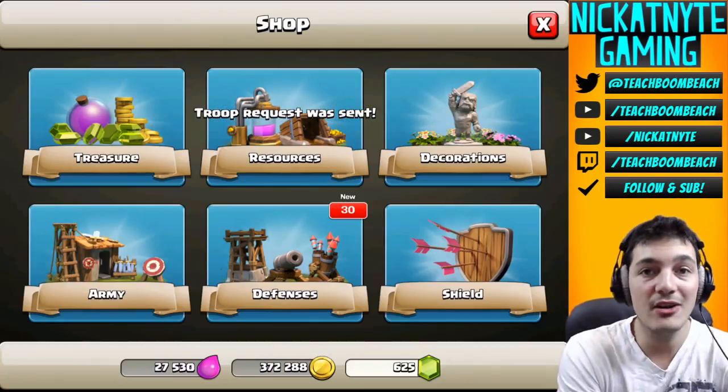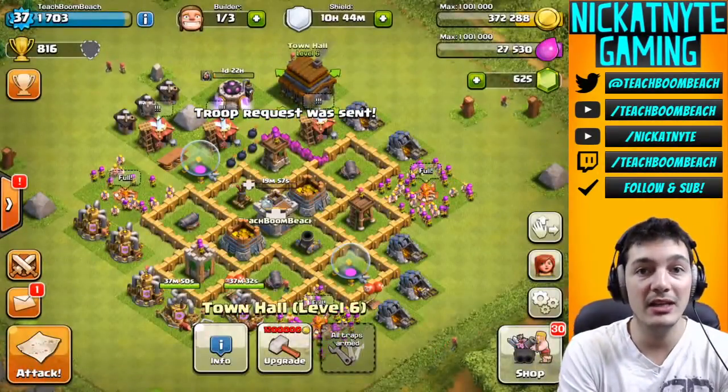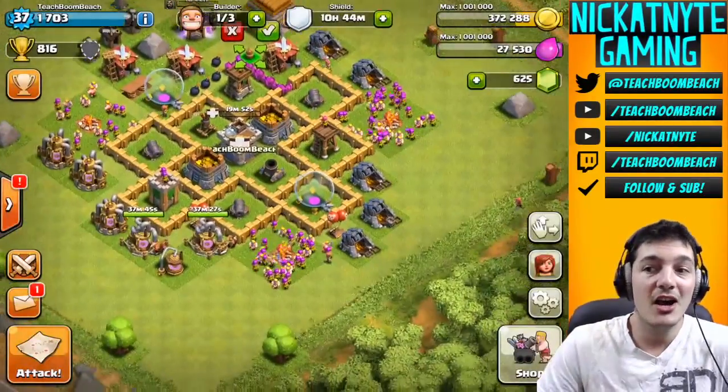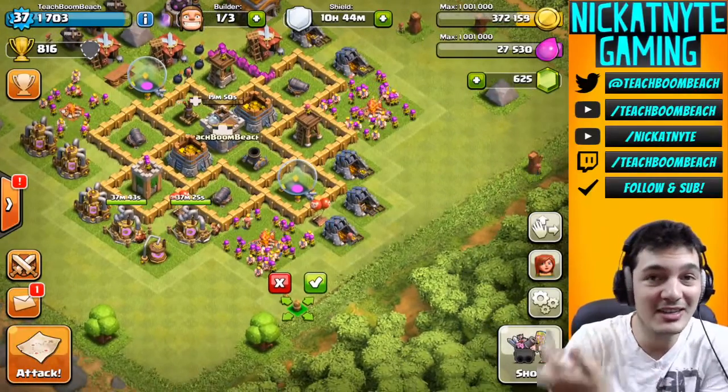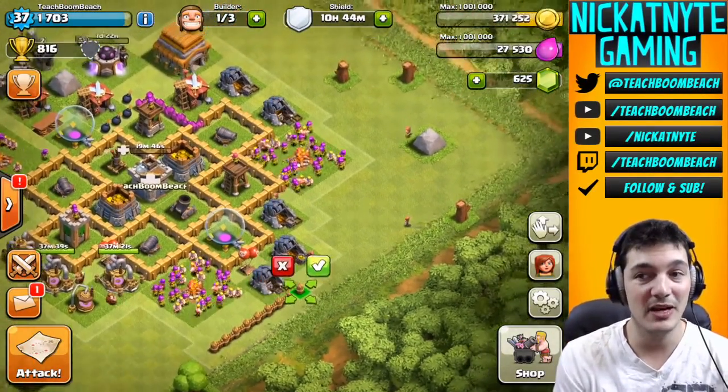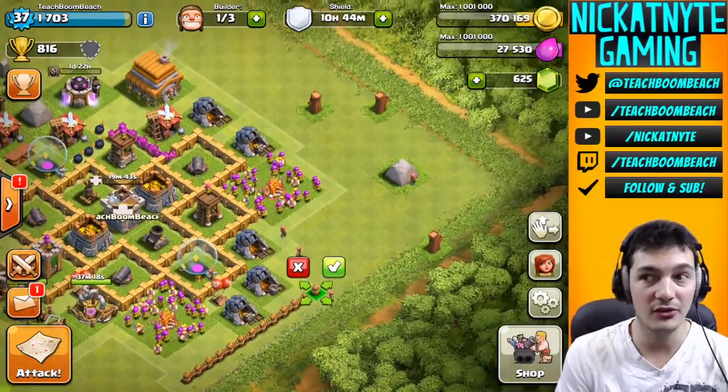So today I just got Town Hall 6 — I mean, it's not today, but I waited till today to actually go through all the new stuff that comes with Town Hall 6. We got a ton of new walls to build, defenses to build, a lot of new stuff unlocked that I haven't even built yet, like the Spell Factory. That's another big one to do, but let's go ahead and start going through this.